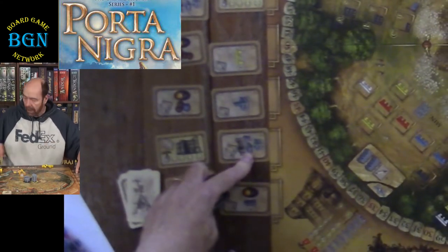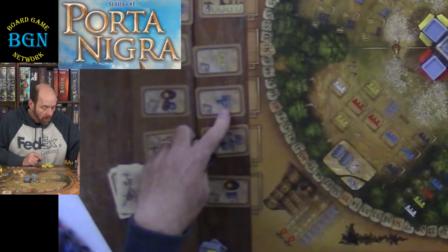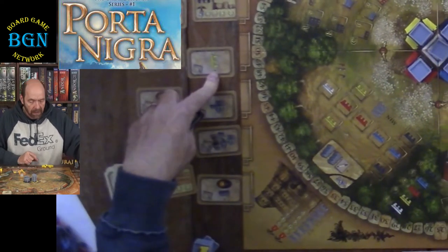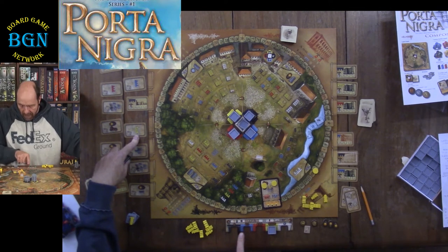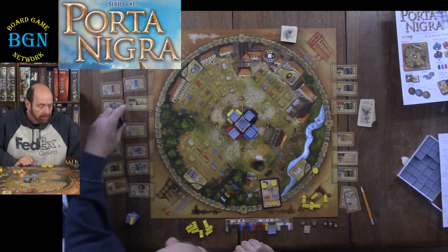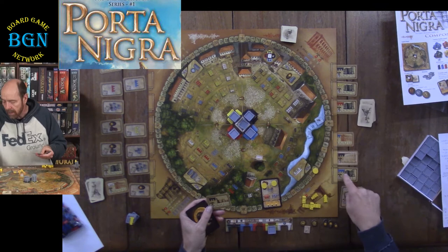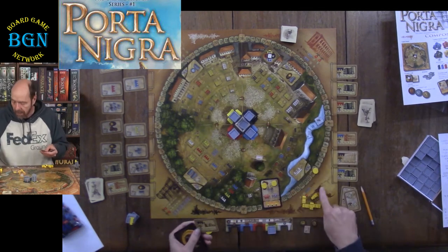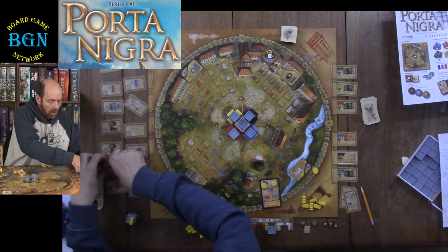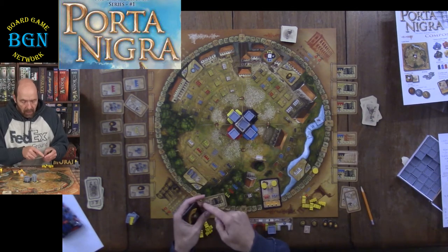This one lets you put an extra gate out of the stash onto a building you already have in play. This one lets you build another building element. This one gives you a yellow, so you would take it out of the reserve and put it on your player mat. You have a section for black, blue, red, yellow, and white — that's how you keep track of what color each one is based on where you have it on your player mat. This one is for some end game scoring.